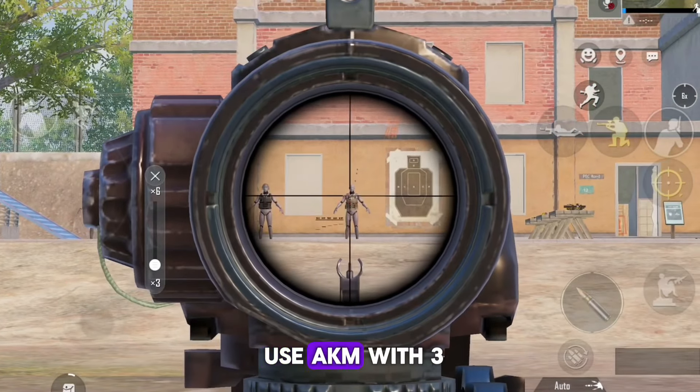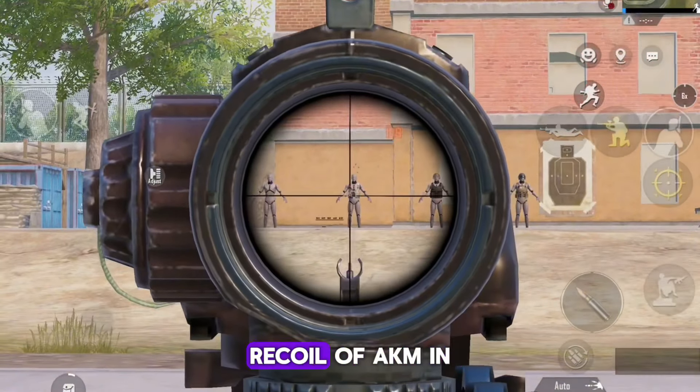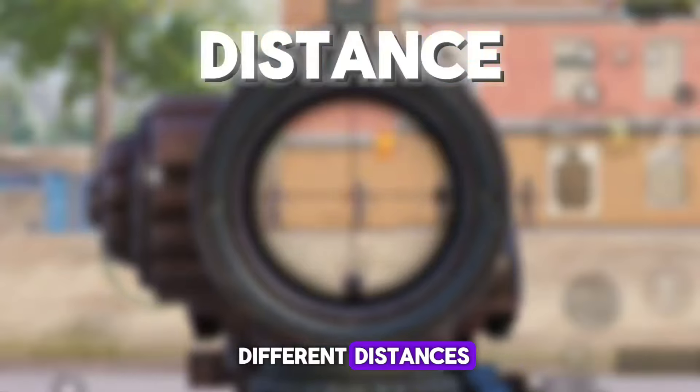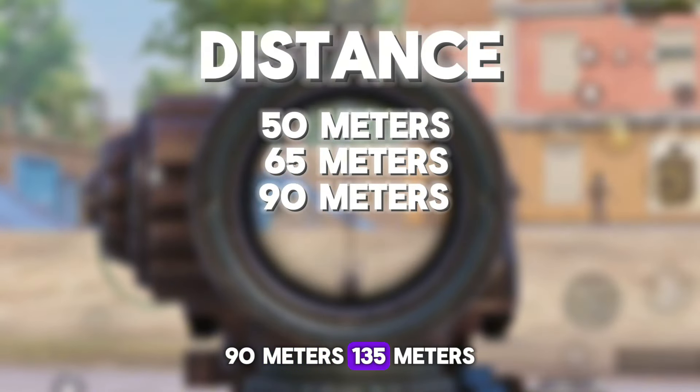Let's use the advantage of slow rate of fire in controlling recoil. You may have tried to use AKM with a 3x scope but found it doesn't feel controlled. I will teach you how to control the recoil of AKM at different distances: 50 meters, 65 meters, 90 meters, and 135 meters.